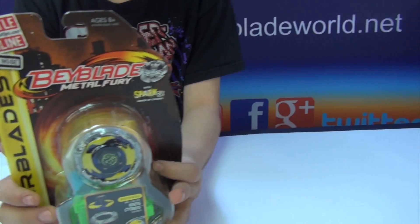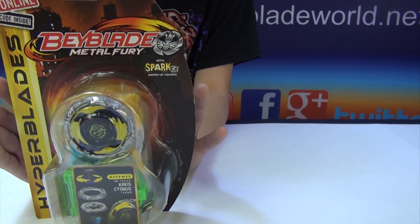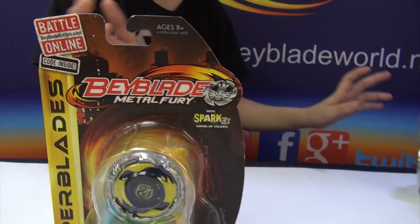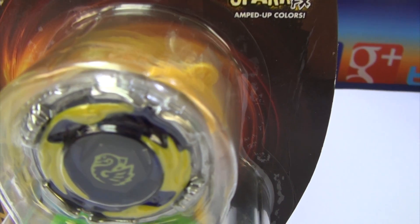Anyways, moving on. So now we've got Kreis Cygnus right here. In the front, as you can see, it's awesome detail. I like how the Beyblade was made — the design on the front is really cool.